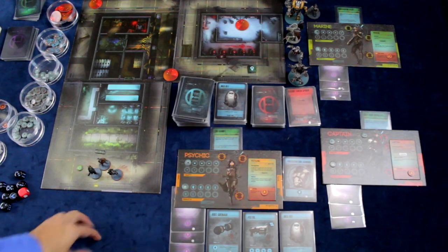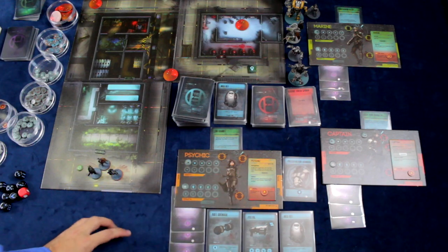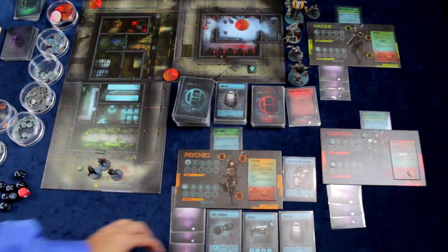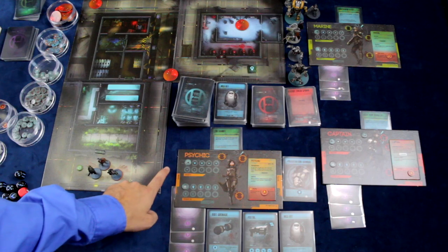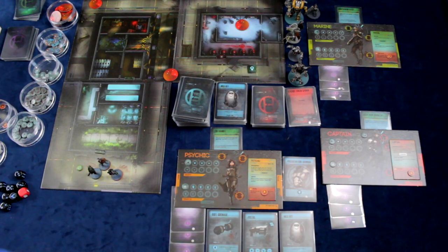On a player's turn they're going to be able to do three actions. The first action they could do is simply to reorganize their inventory. That will allow them to move items from their inventory into their head and body slots or vice versa. The important note here is that anything not equipped in the head and body slots is not available for a player to take advantage of.